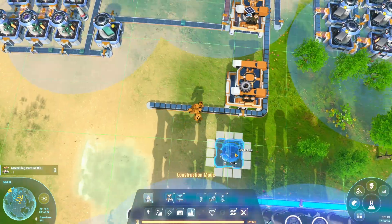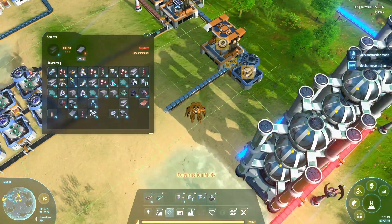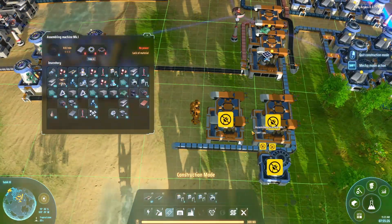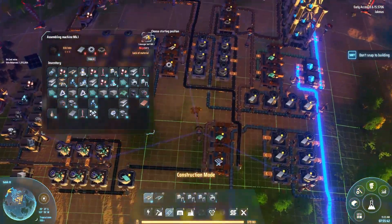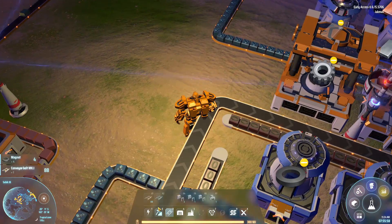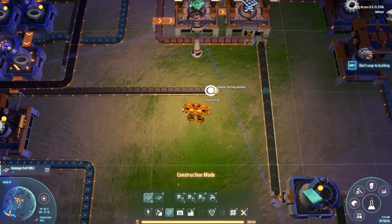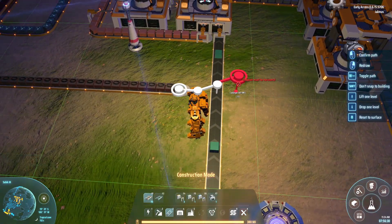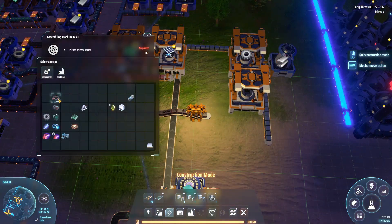That means half of your solar panels are always going to have really high sun exposure whereas the other half won't be. I've seen people do an equatorial belt of solar panels and that looks really cool, but I thought solar panels at the pole would be a little bit better because I've built the factory over the equator, so I didn't really want to delete anything to get an equatorial ring going.